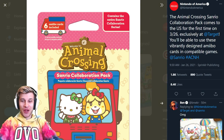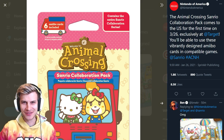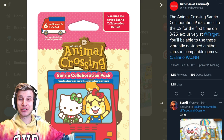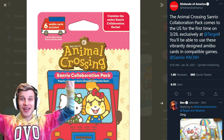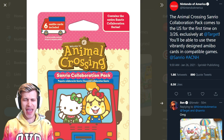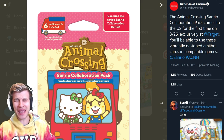Look at this! Nintendo turned a very disappointing morning into a magical one because the Sanrio collaboration is coming to Animal Crossing: New Horizons! Hit that like button if you're excited for new villagers, new furniture, and absolute cuteness overload, baby!